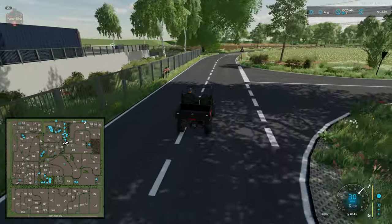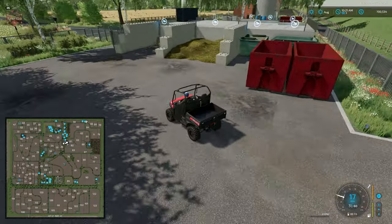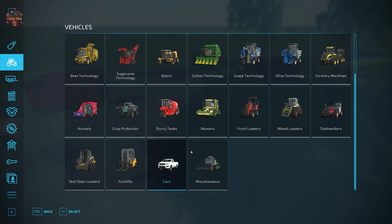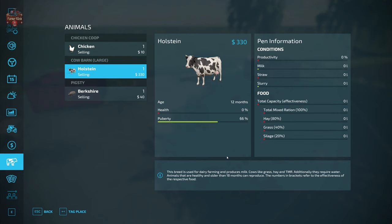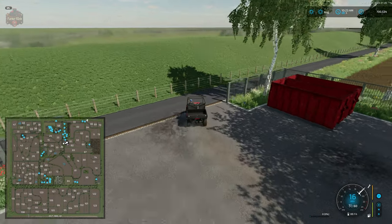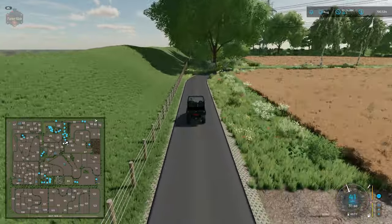Then we have our recycling center, which is going to be accessed off the back road. Various sell points for lots of stuff here at the recycling center. Now, we've bought some animals — I just want to see: is field grass a crop for our animals? I really don't know what the field grass purpose is. If anybody has an idea of what you would use field grass for on the North Marsh map, let me know down in the comments below — maybe help out some fellow players as well.